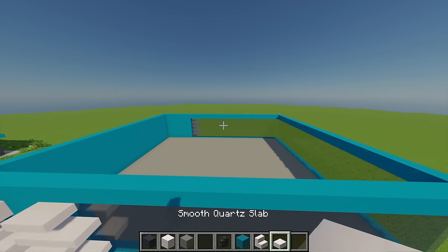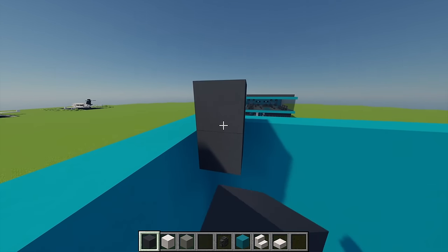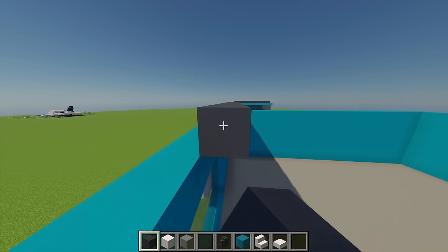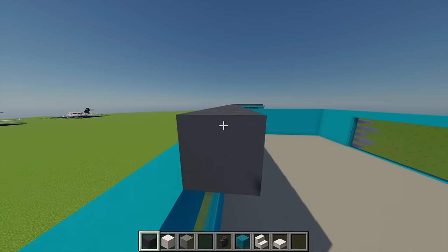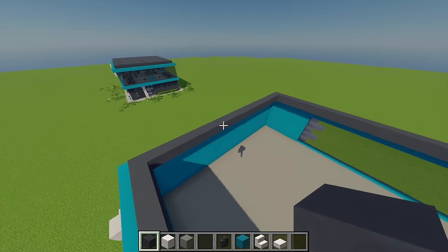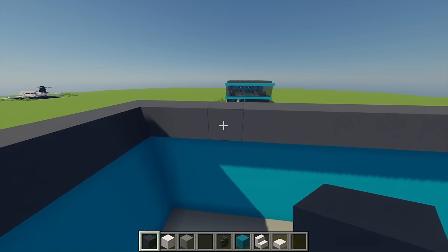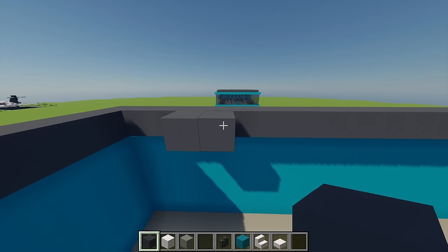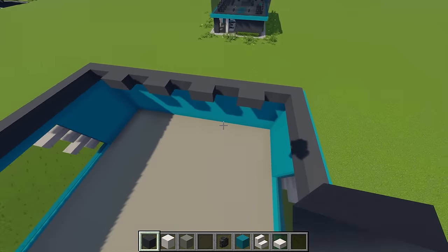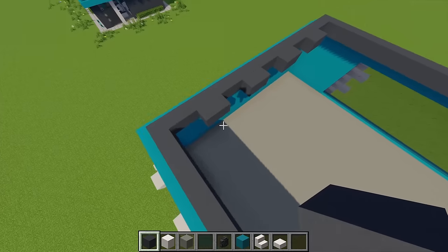For the roof, go back to gray concrete. From this point, place one block, go up by one more, then build all the way around in a loop. Moving to one of the shorter sides, leave a gap of two, place two gray concrete blocks, and keep repeating until there's a gap of two on the end. Then extend each of these points all the way to the other side.